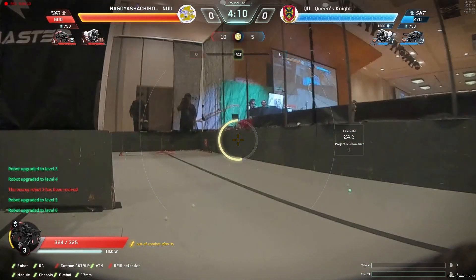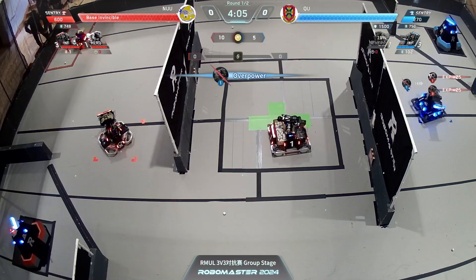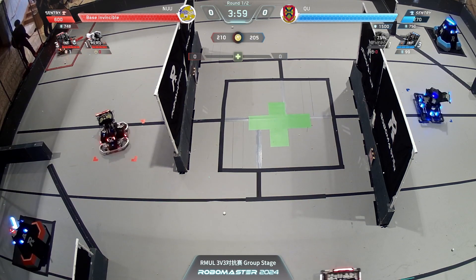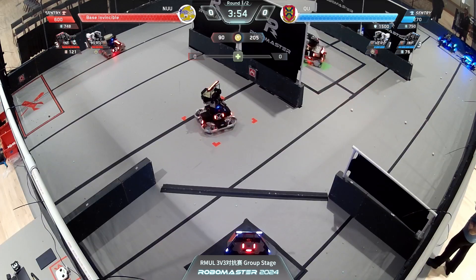Hero combat going well. Standard's going back to purchase more projectiles. Hero overpowers — an issue for beginner heroes if you don't have the power limiting setup, because that chassis takes a lot of energy to move such a heavy robot. Nagoya is able to take the sentry of Queens down to half health in that initial confrontation.